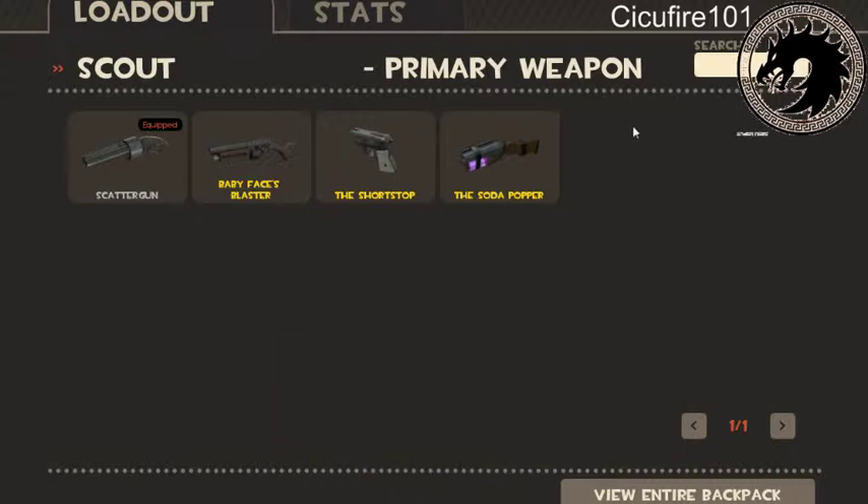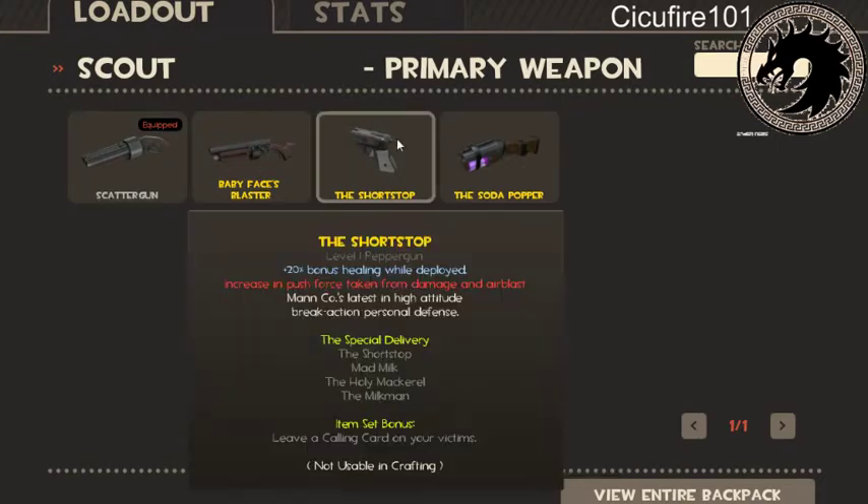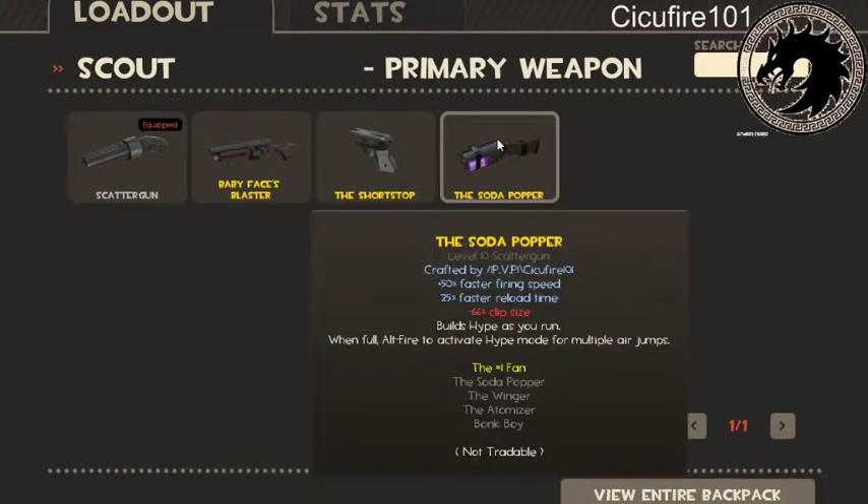The Soda Popper is cool too. The Scatter Gun and the Baby Face Blaster will actually do tons of damage — these two are the best in the game. The Shortstop is good, though I personally don't really like it. The Soda Popper is cool because it has fast firing speed and faster reload time. It's a good weapon — it doesn't have a damage decrease.